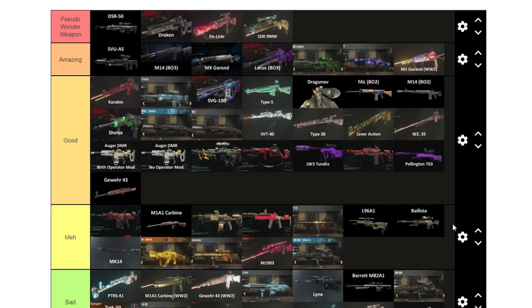The Gewehr from Cold War is definitely better than the M1A1 Carbine — it's a really good starting weapon, up there with the M14 list. I like using it on Firebase Z a lot. The Swiss K31 is new — better than every Cold War sniper except the Tundra and Pellington because it can get collaterals. It's definitely a lot better than the ZRG since it actually gets collaterals, but it can only kill two in one shot.